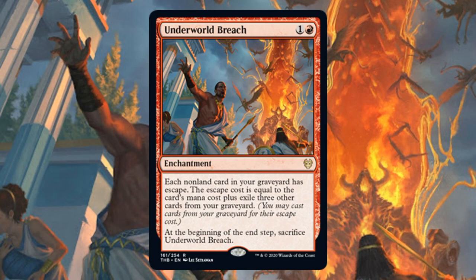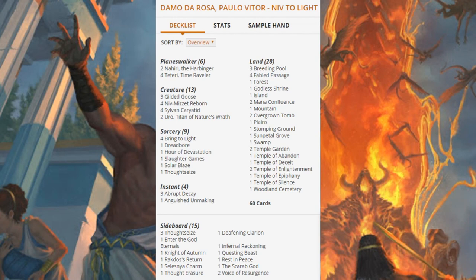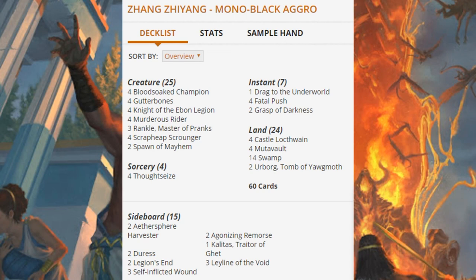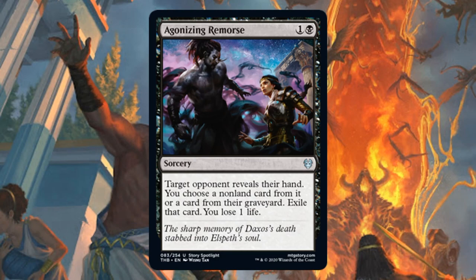Fourth place is a deck that's been very popular over the last three or four weeks: Niv to Light doesn't necessarily have a lot of new contributions from Theros Beyond Death — it's just a very solid deck and will continue to be. As far as the new set goes though, two copies of Uro, Titan of Nature's Wrath in the main. Seventh place, we had Mono Black Aggro, and this has been another deck performing extremely well in the format really ever since the beginning. There are some new cards here: in the main, Drag to the Underworld; in the sideboard, Agonizing Remorse; and in some sideboards, you're even seeing Shadowspear.